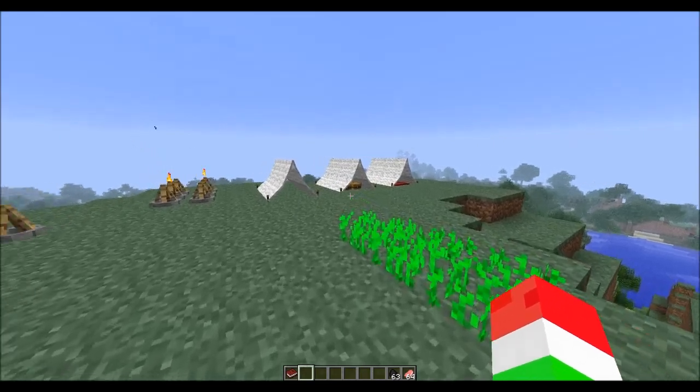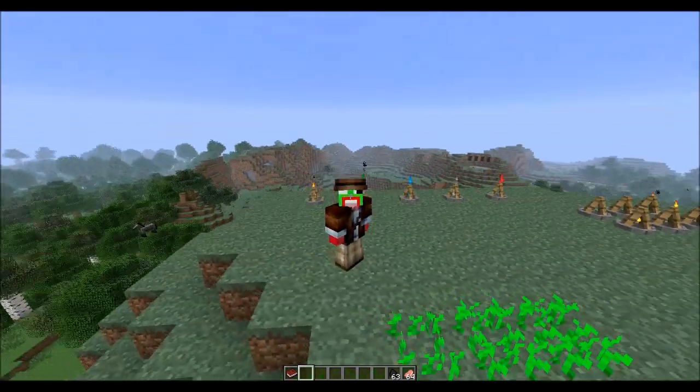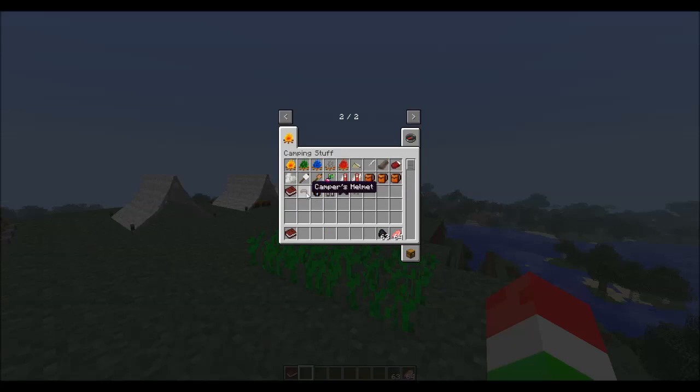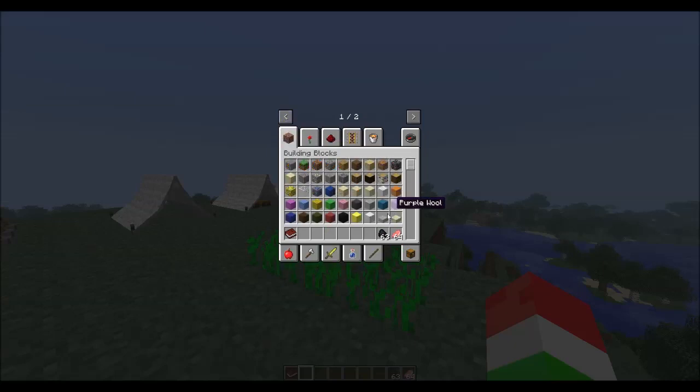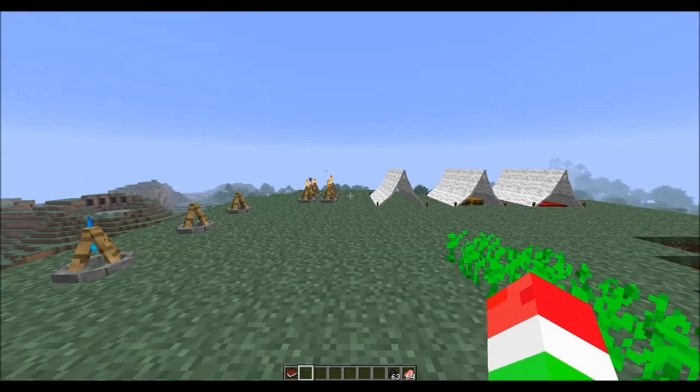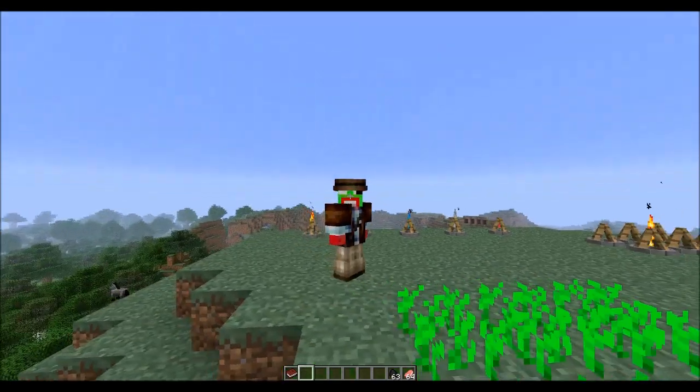Let's go ahead and get into this mod starting off with this cool-looking armor it gives you. To find that armor, if you're in creative mode, go over a page and then go under the camping section - it has its own little section. As you can see, you will find all the stuff that this mod comes with.